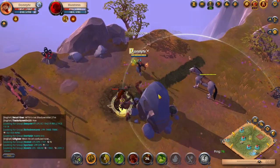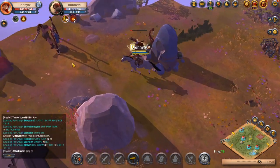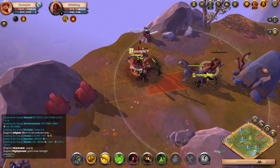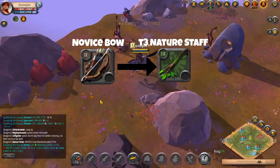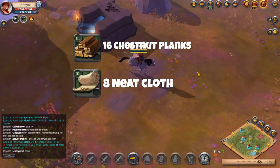The benefit of this build is that you will be able to craft it from the start. Since the Nature Staff is in the hunter tree, you will need to craft a tier 2 novice bow first, and then you'll be able to unlock and craft a tier 3 journeyman's Nature Staff. You will need 16 chestnut planks and 8 neat cloths to craft your tier 3 Nature Staff.